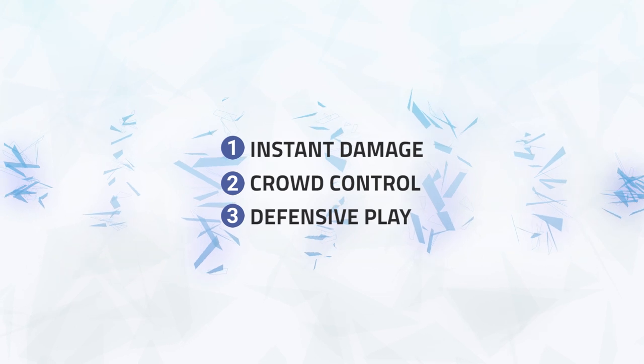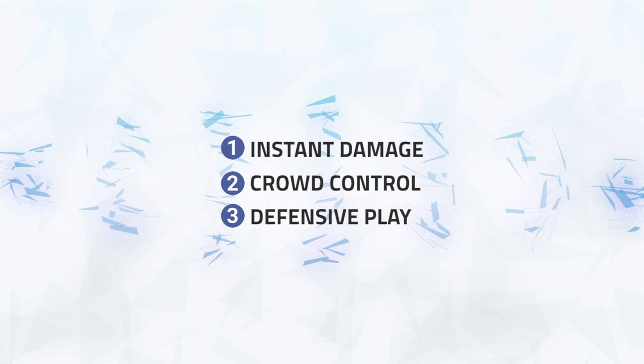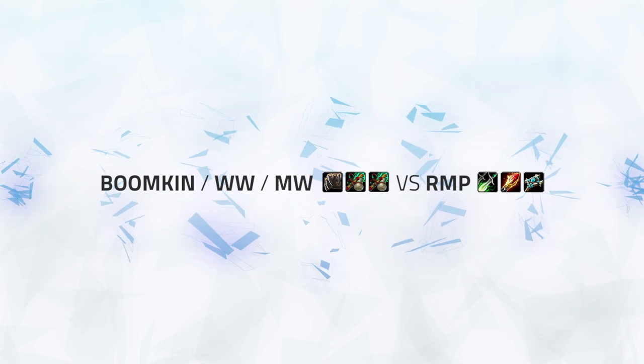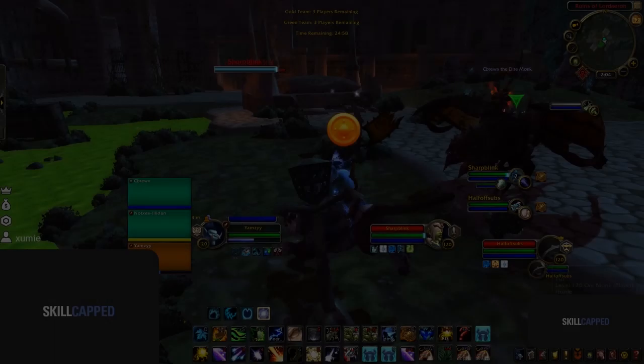So in this game we're going to be looking for three main points: instant damage, crowd control, and the ability to play defensive. We're going to be watching Sam, this year's Blizzcon winner, playing with his team Method Orange up against an RMP.